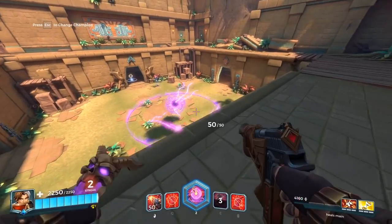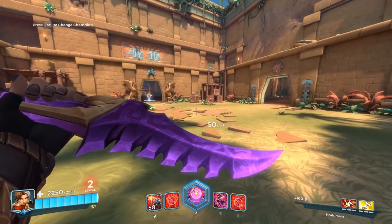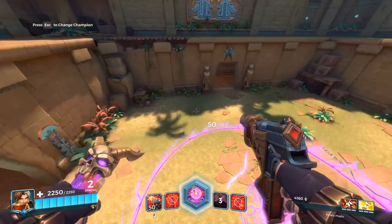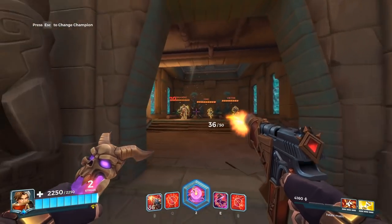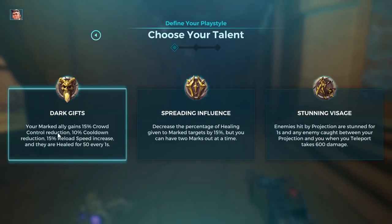You can use the dagger to get up somewhere and then use the ultimate to gain max height as fast as possible. This ultimate is really good, but you really do need to apply Cauterize. You also get CC immunity and 60% damage reduction while in the ultimate.